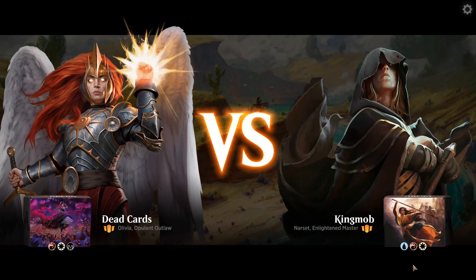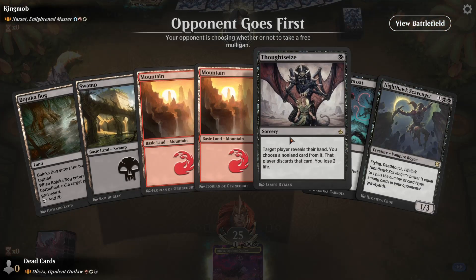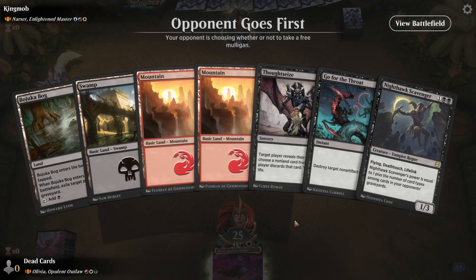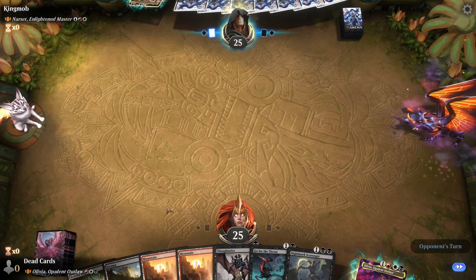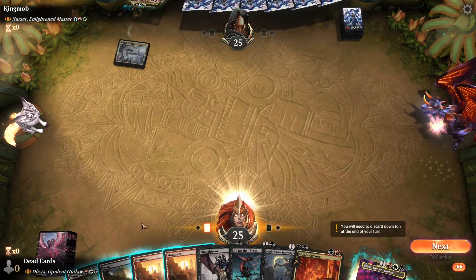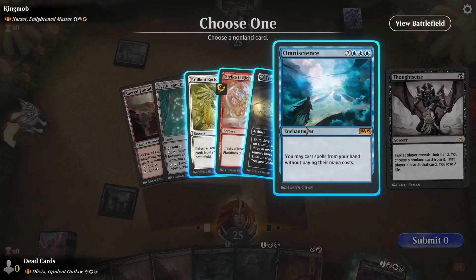We got Narset, Enlightened Master. Goody — I love this deck. This card is really great. That Dotsia is gonna be huge. I got nothing to do — that was a problem. You know what, we're risking it for the biscuit. Swamp into Thought Seizure to Bajookabog — not bad. Might be a risky keep, we'll see.